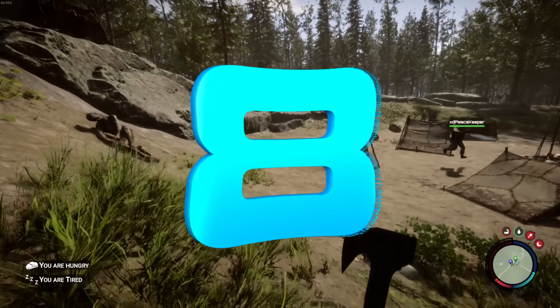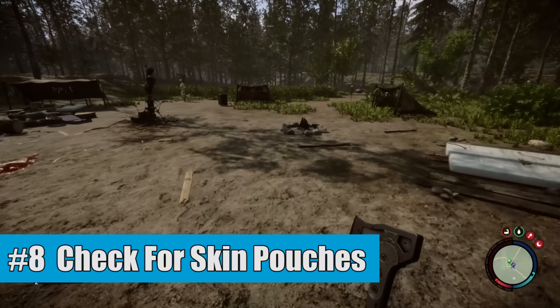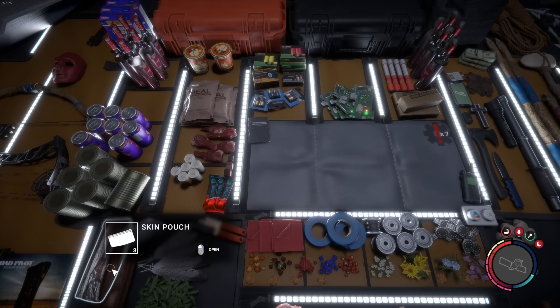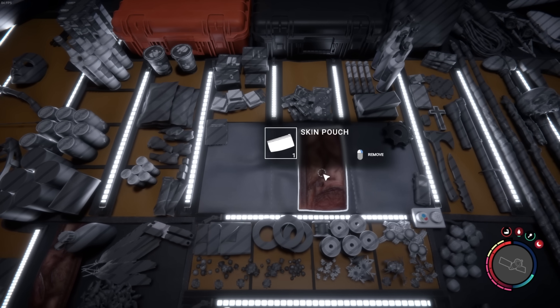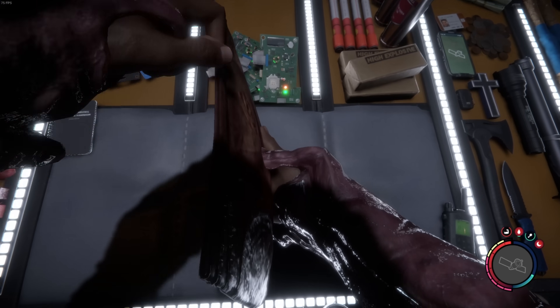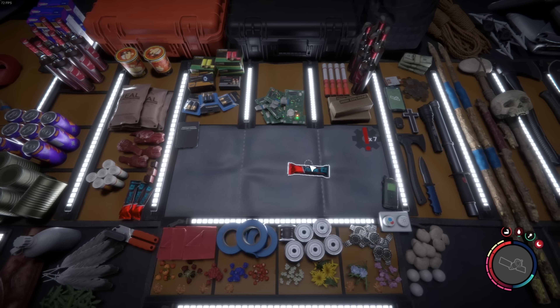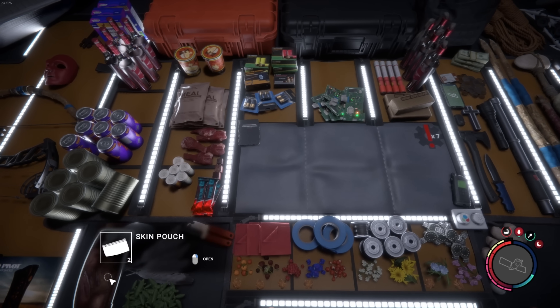Number 8 is that you want to make sure to constantly check for skin pouches. These are little pouches that can be found on cannibals and will give you a small amount of rewards for picking them up and unpacking them inside your inventory. These will usually have things like duct tape, batteries, coins, and all sorts of other little knickknacks, which can be useful for you on your journey.